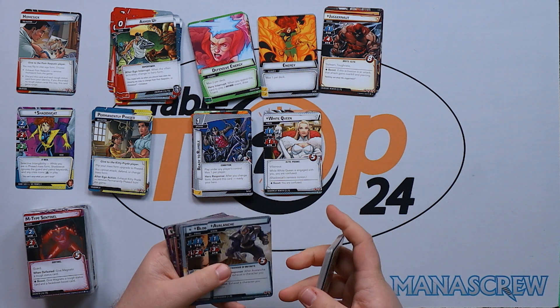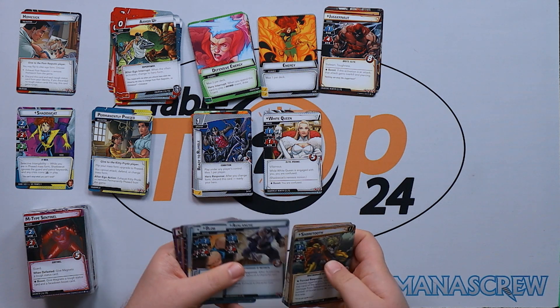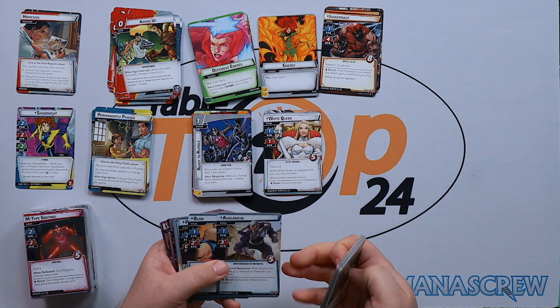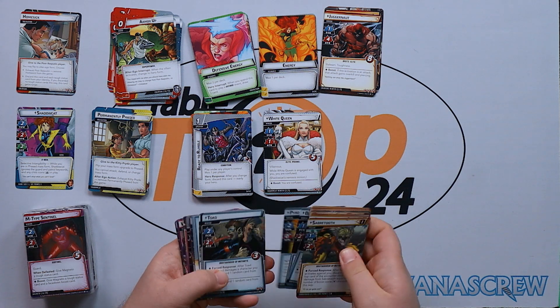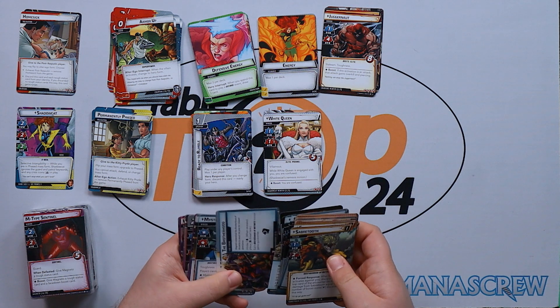Then we've got the Brotherhood side set: Avalanche, Blob, Pyro, Toad, Homo Superior, two copies of Mutant Terrorists, and The Brotherhood.